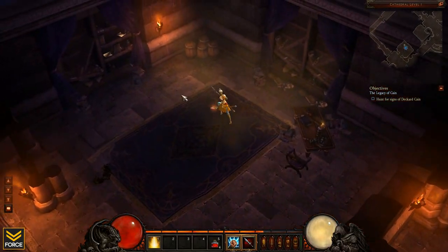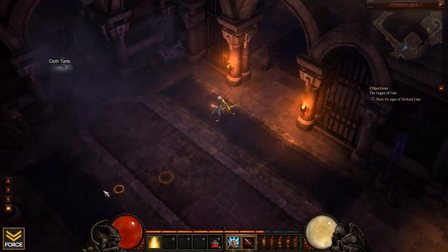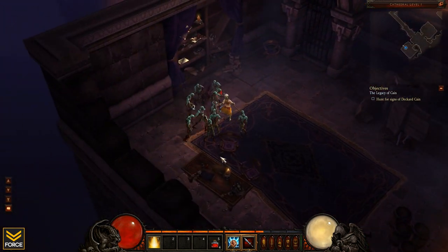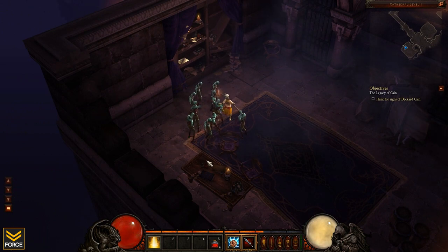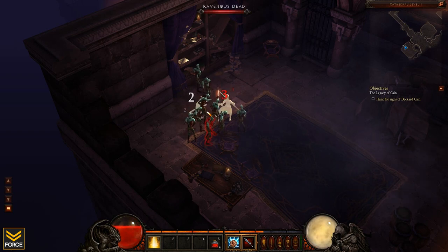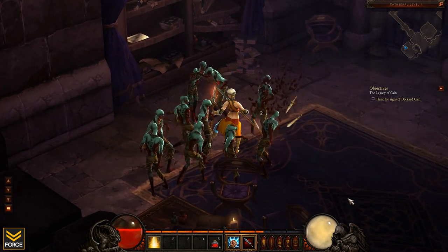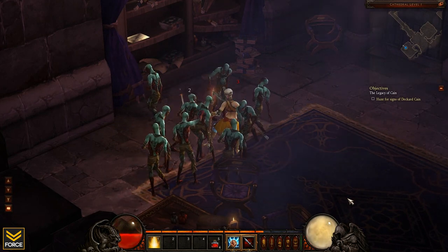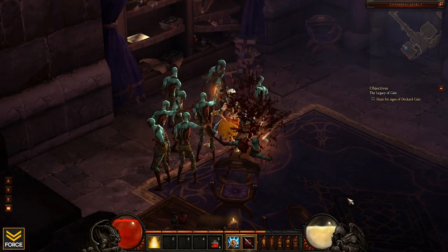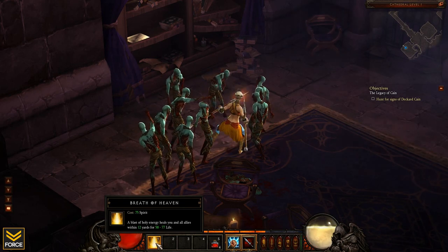I guess I could just get hit and use it. I'll just get hit a bunch and then go ahead and use it. Come on, do your worst. Oh crap, I've got thorns gear! Watch these guys kill themselves — I'm not even going to attack. The most exciting moment in all of my commentary history: watch these zombies kill themselves off of thorns while I heal myself with Breath of Heaven.